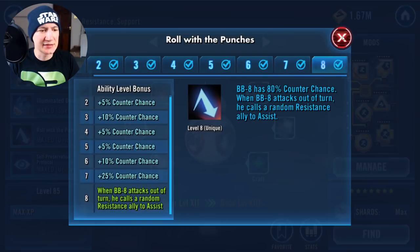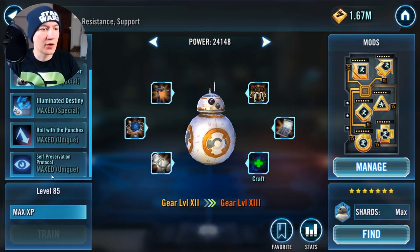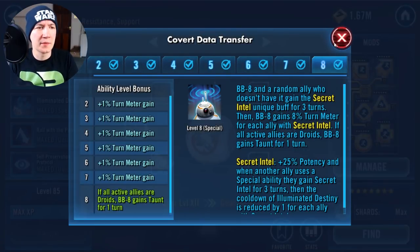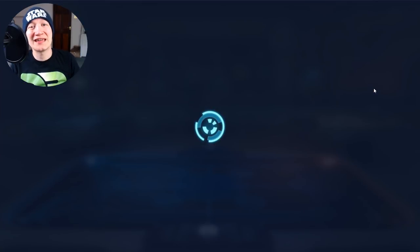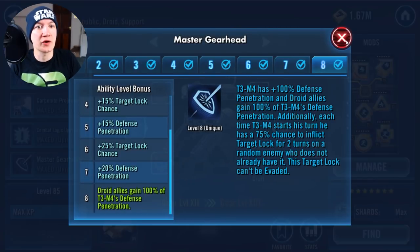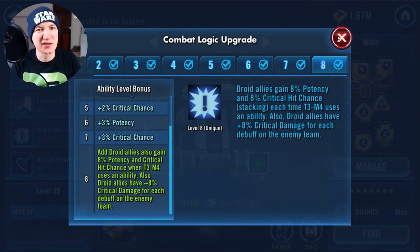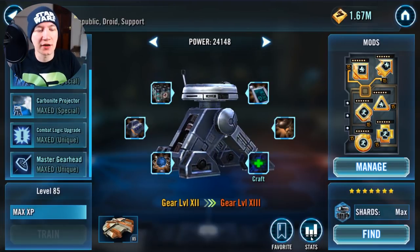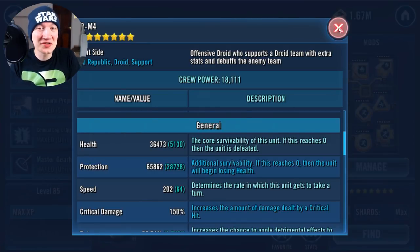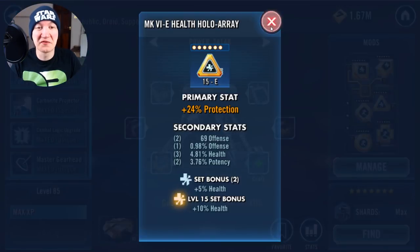Do we actually need any of these Zetas? Self-preservation protocol — you're not going to need Roll with the Punches. And I believe it's this one which will cause a taunt with the Omega, so make sure you have the Omega. With T3, we're going to preferably want both Zetas. This one here gives you the defense penetration for droids — that's going to be incredibly handy. And this one also spreads more crit hit chance around. It would be beneficial to have, though you're going to have to invest quite a bit in T3. But you don't have to invest in his mods — just 64 speed. Honestly, I don't even need a speed set on him. Just protection primaries, nothing remotely special.